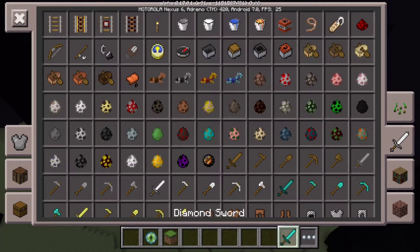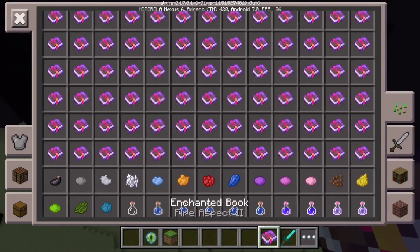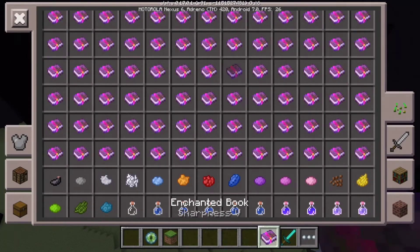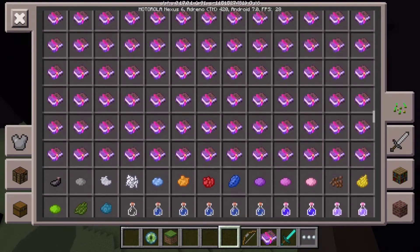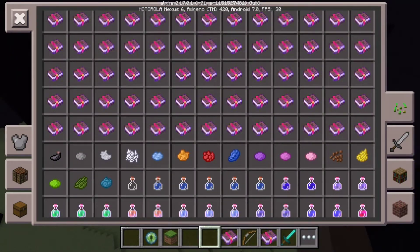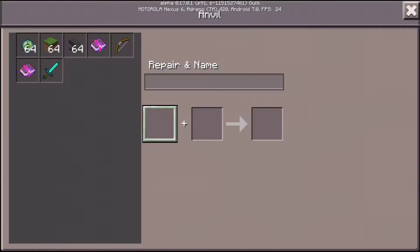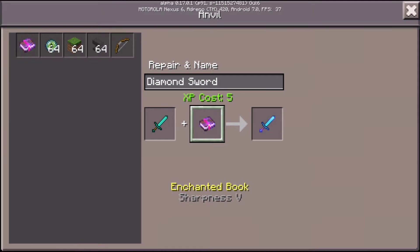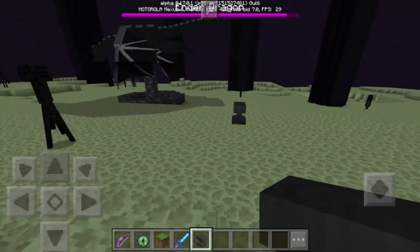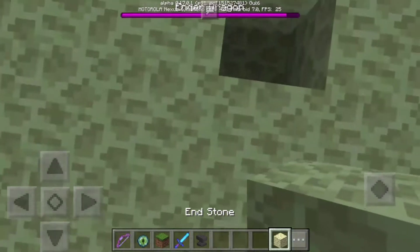Now we're going to grab a sword - we should probably enchant it. Let's get Sharpness - Sharpness V. And then we're going to get a bow with Power V enchanted. I'm starting to get used to knowing the areas of those enchantments because they're really helpful in Minecraft. Sometimes when I'm enchanting the Ender Dragon will come by, hit me, and everything comes out of the anvil - which is really annoying. The Ender Dragon also pushes you really far back sometimes in survival.